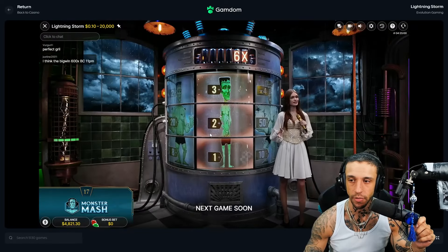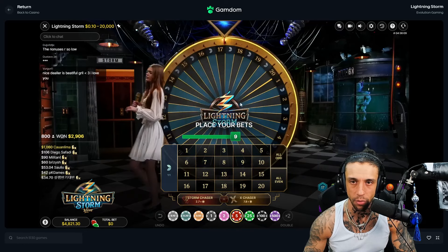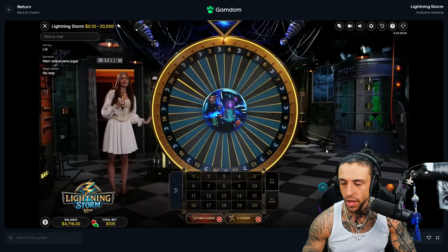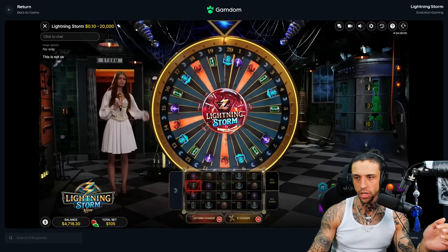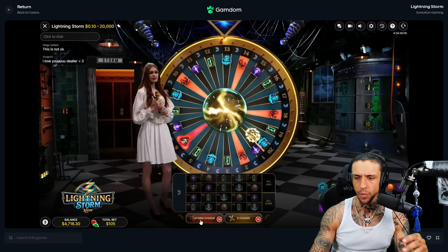So there's two options: you can bet Storm Chaser, which only bets on the numbers that will get multiplied, and then there's X Chaser and stuff like that. I think I'm just gonna go like — so that's 70 dollars, 27 dollars, 105. I might up the bet a little bit. So the ones with multis will have 20 since everything has 10, but then the Storm Chaser has 20.